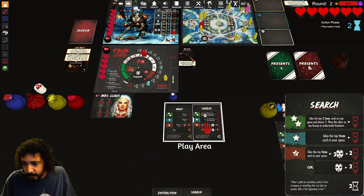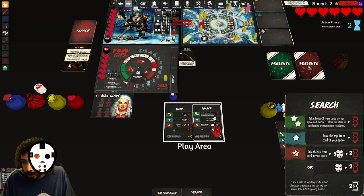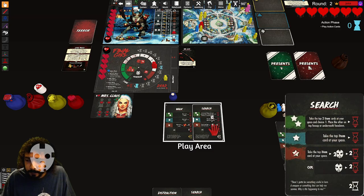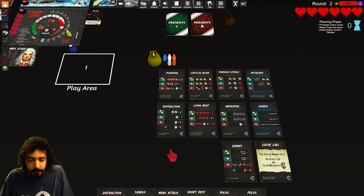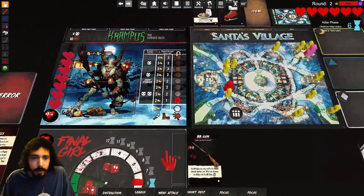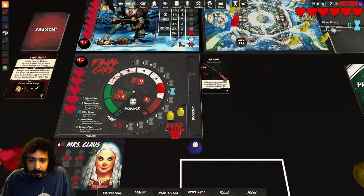Decrease horror by two — one, two — and decrease time by two, so now we're at zero. That does it for the action planning phase. We'll take all four free ones and go straight into the killer phase. Krampus attacks in his space — this guy dies. Yeti can't be targeted, and there are no other victims on the board.